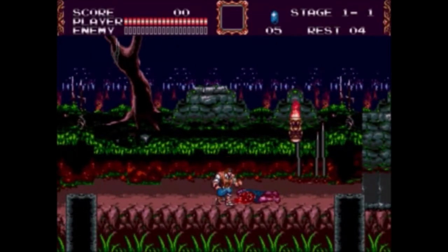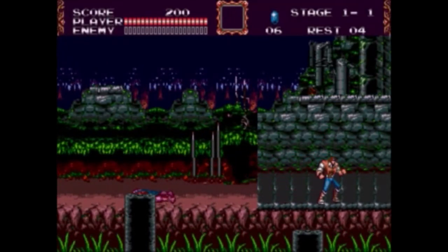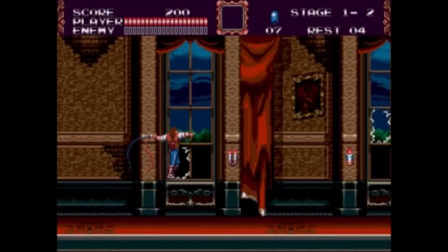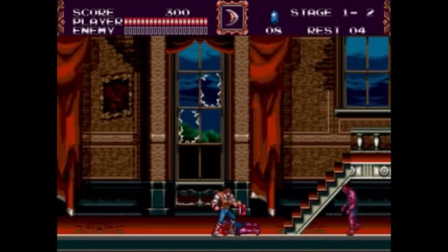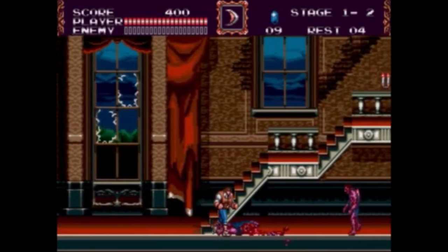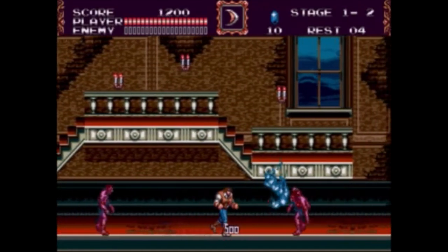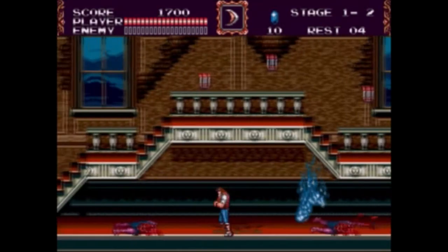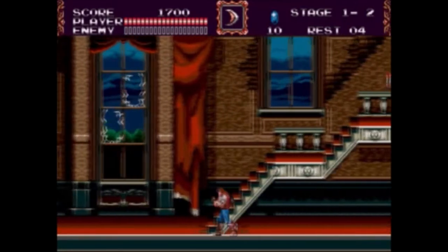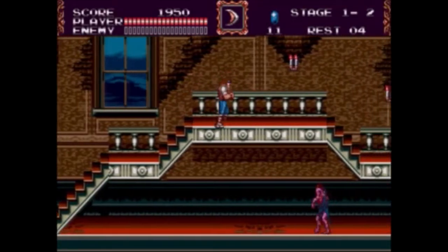That gory body is pretty darn gruesome, even for 1994 Genesis standards, and it's not in the European version at all. The European version was subject to the dread beast known as censorship. That bloody corpse with the ravens pecking at it — these zombies were changed to green from pink in the European version. Presumably because Konami Europe thought this was too much like killing actual human beings. Newsflash to Konami Europe: it's a video game, and these zombies aren't actually real.